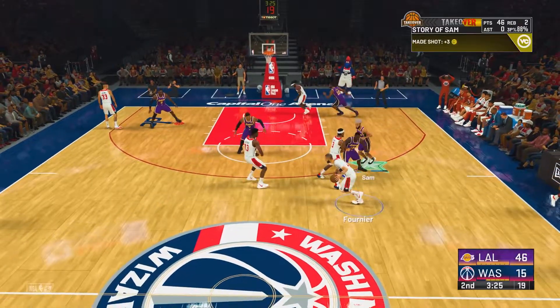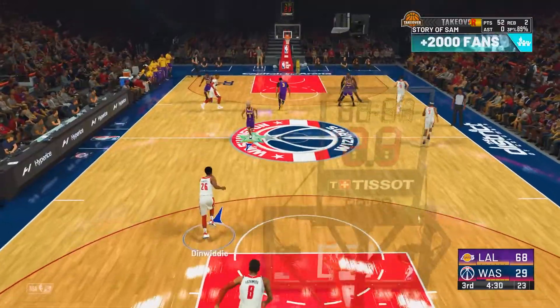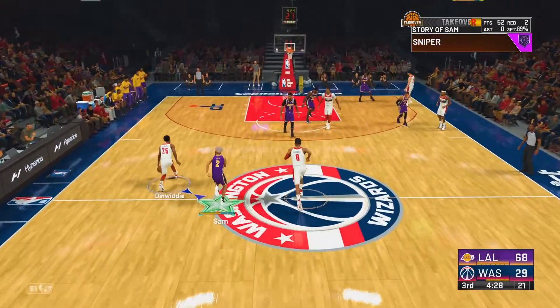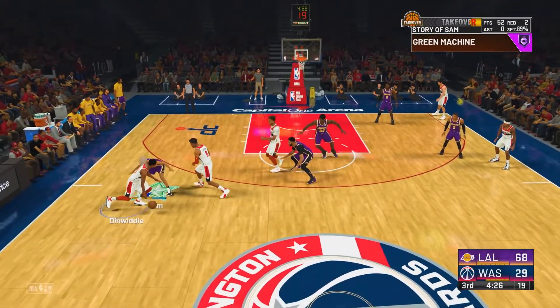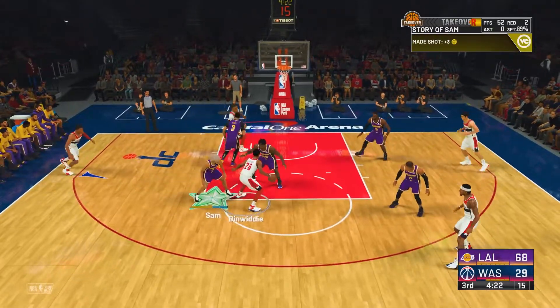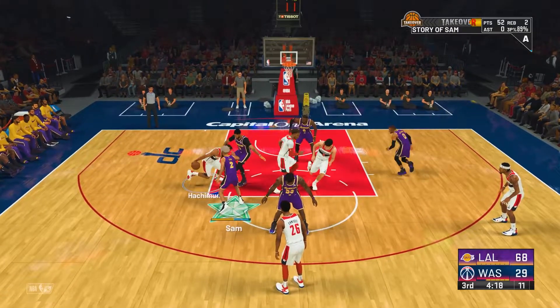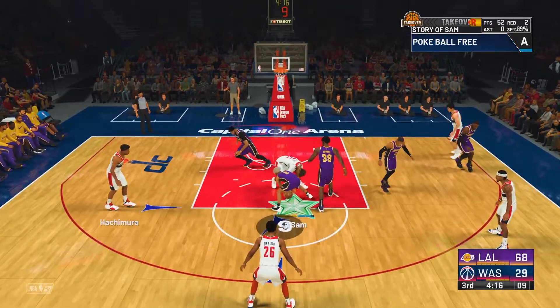Steals are definitely one of the most important things when getting defensive badges. Steals, blocks, rebounds, good shot contest — all that stuff is really great. But for guards it's a lot more difficult because you can't really get a lot of rebounds if you're a guard with minimum wingspan. It's going to be very difficult to get blocks, so that's why getting defensive badges is a lot more difficult for point guards and shooting guards.